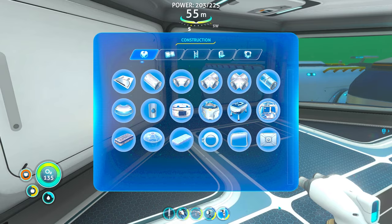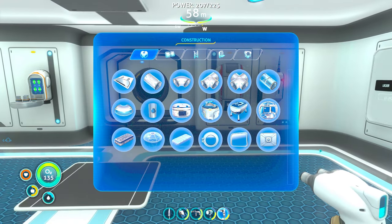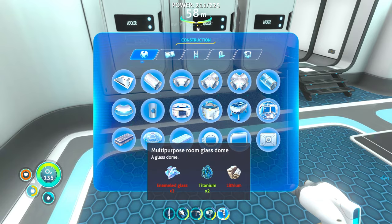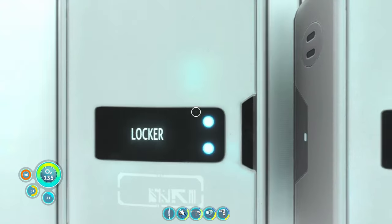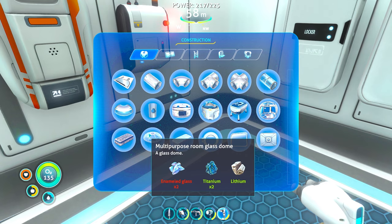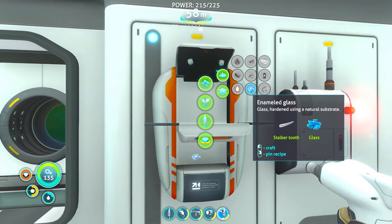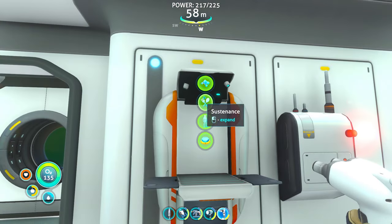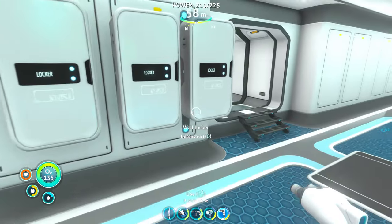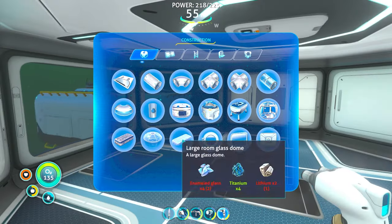Enameled glass and lithium — what is enameled glass? Let's look it up. I have everything else for it — oh, that's what I make it from, easy! How much do I need? Two — I have those, I've been dragging them around everywhere for no reason whatsoever. Sink fluid intake — we'll make that real quick, I need two.